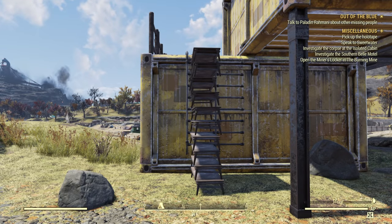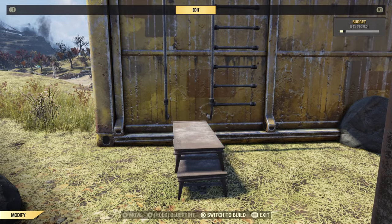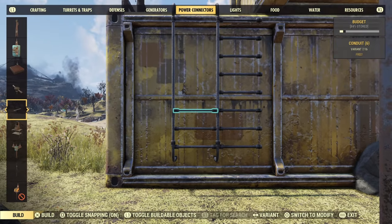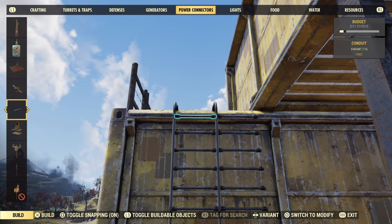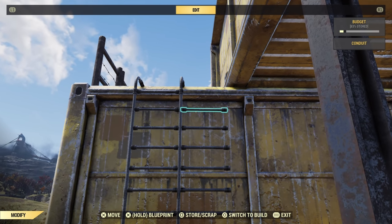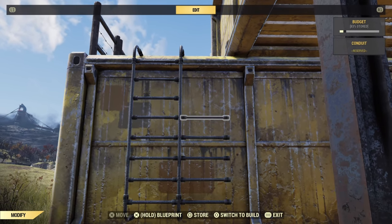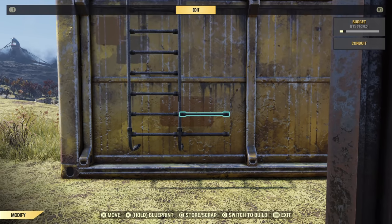And there you go — it should be something like that. Simply, simply lovely. From here, we can start deleting all these tables. That'll take the conduits with it as well, but it'll leave the ones that we put in as placeholders down the side. Just snapping conduits to the placeholders, you can then remove the placeholders, and lo and behold, you've got a ladder. Beautiful.